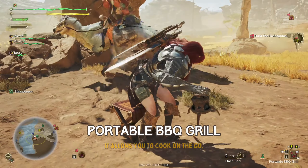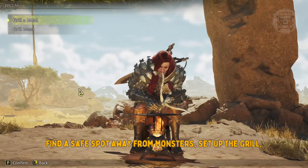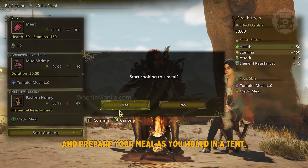For the portable BBQ grill, it allows you to cook on the go. Find a safe spot away from monsters, set up the grill, and prepare your meal as you would in a tent.